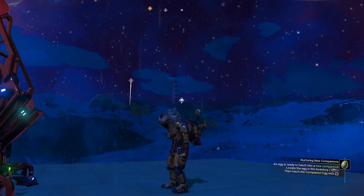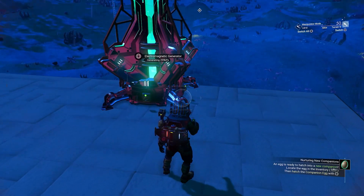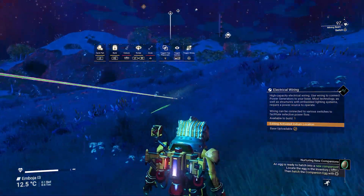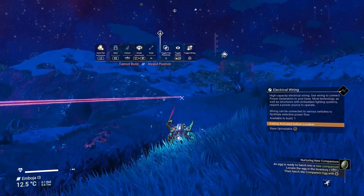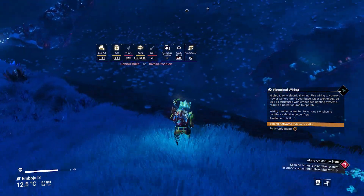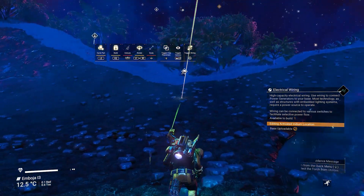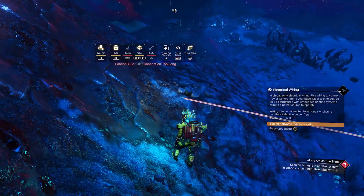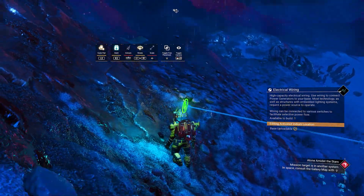Now we need to power up our farm, which is 350U away. The maximum distance of our wire is 200U, meaning we will have to pull the wire at its maximum distance, place it, and reconnect it again to reach the final destination. If you have a power hotspot further away, you will have to do this several times. That is why it's smart to keep the building parts you used to extend the base in place until you are completely done with your build. I have reached the maximum length of my wire, so I will place it here and then pull a new wire to the final destination.